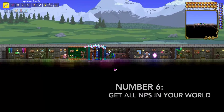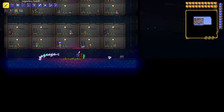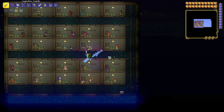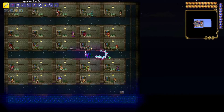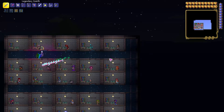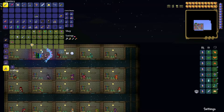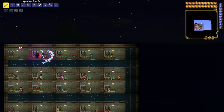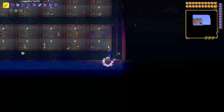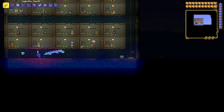Number 6: try to get all of the NPCs. I'm doing this in Builder's Workshop just so it's easy to make the video. Try to get all available NPCs in the game. A bonus challenge is trying to get a complete pylon system with all NPCs happy. I've never actually talked to the golfer, but try to get all the NPCs in the game — it's definitely a challenge that will take a long time and you'll probably have to complete the game to do it.